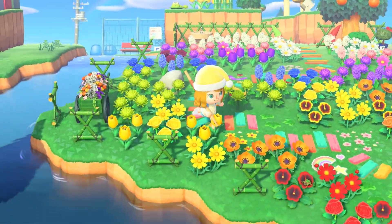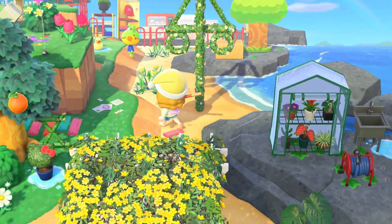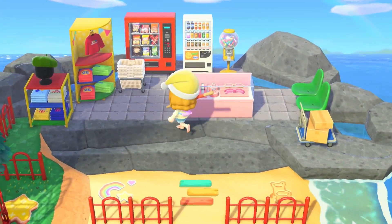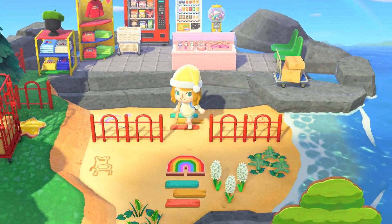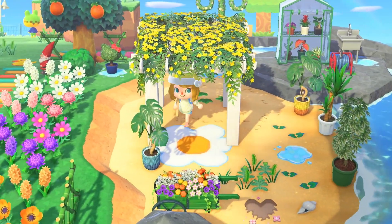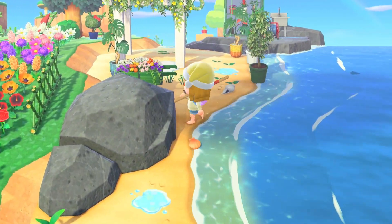Here we've got a gorgeous flower garden - so pretty. She did so many hybrids, it just looks awesome. Let's take a look at this beach. She's got such cool items - I feel like I just don't see this one ever, I don't even know what it is, but it's cool. And then some clothes shopping on the beach - that's fun, it reminds me of souvenir shops when you go to the beach. And then we have a plant section with this gorgeous yellow flowers here. I like these rocks - the big ones look pretty good.